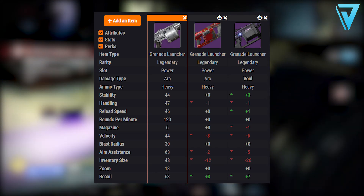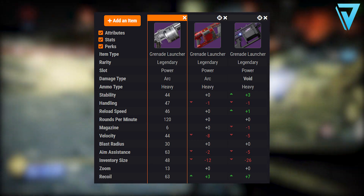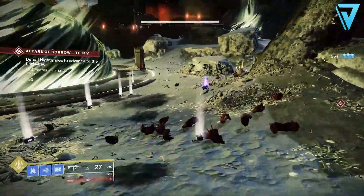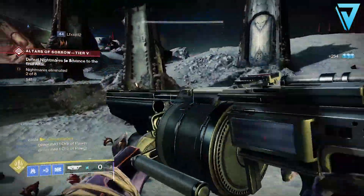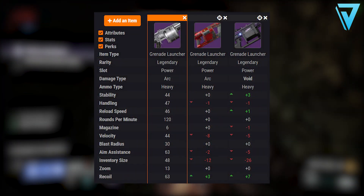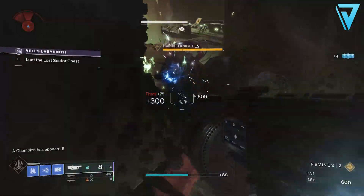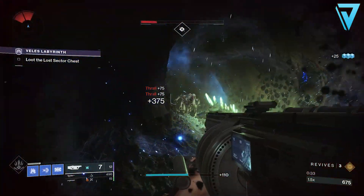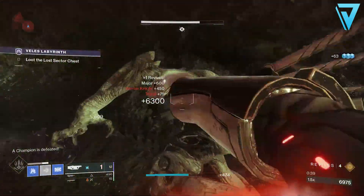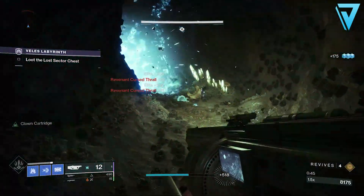Looking at the stats of all three adaptive frame grenade launchers, they're all 120 RPM based on archetype. Two are Arc and one — the Crowd Pleaser — is Void. The key stats to note are Aim Assist and Inventory Size. Aim Assist matters because you're often firing from the hip. The Blast Batu has higher Aim Assist than any other in the archetype, and more importantly, its Inventory Size is almost double that of any other adaptive frame, meaning you have a much larger magazine and deeper ammo reserves for significantly more uptime.